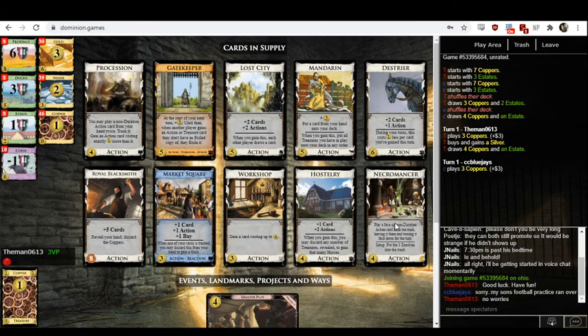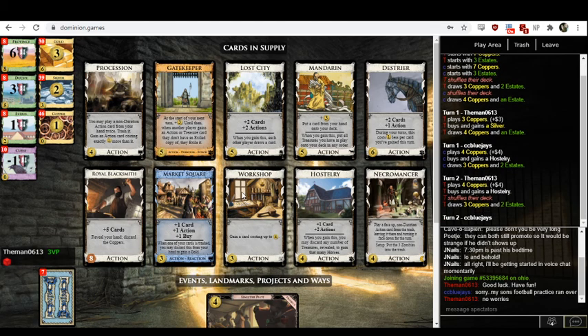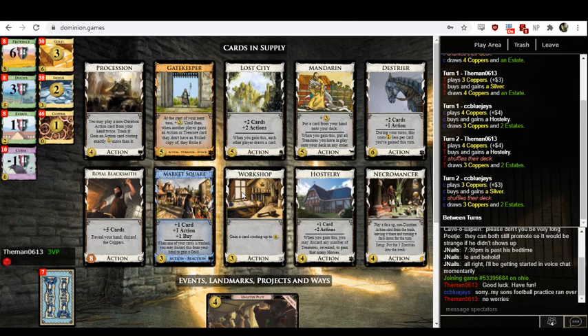On top of that, there's also Necromancer here, which means Processions don't really run out. You play Procession on Procession, you get a five-cost like Lost City. Your Procession's in the trash, and now your Necromancer can play the Procession. This combination is just utterly bonkers. I would expect around turn six, seven, eight — it just kicks off, and then you win the game in a turn.